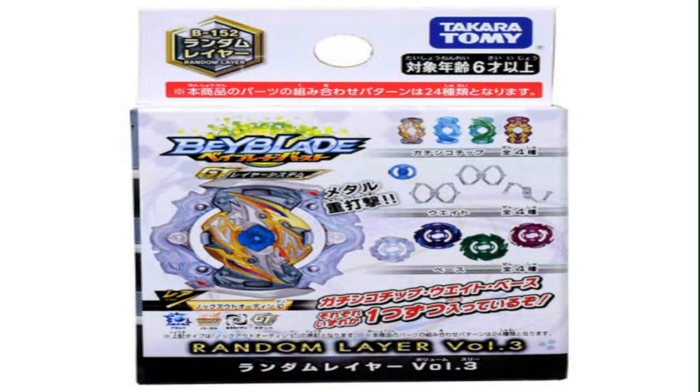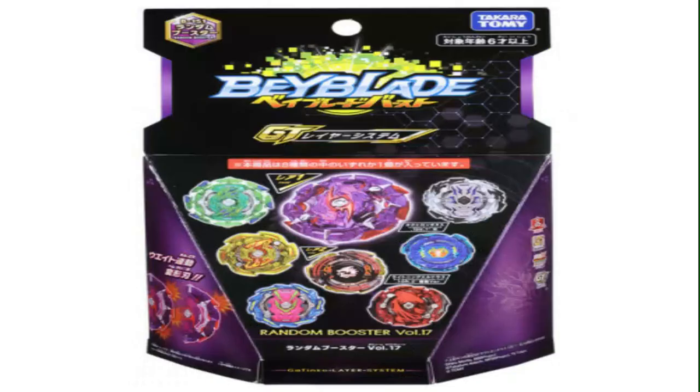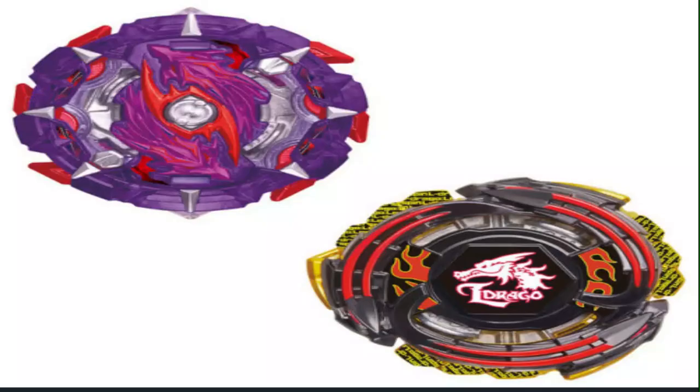Next we have Random Booster Volume 13. The prize bey is Tact Longinus — sorry, I was getting mixed up. We're going to move on to the other beys that come with it. The layer base looks pretty cool. These are meant to be circular. It comes with a new weight — I believe we haven't gotten the name for it yet. It comes with 12, Expand, and Trans Dash. Trans is good. 12 is terrible — stop giving us 12.